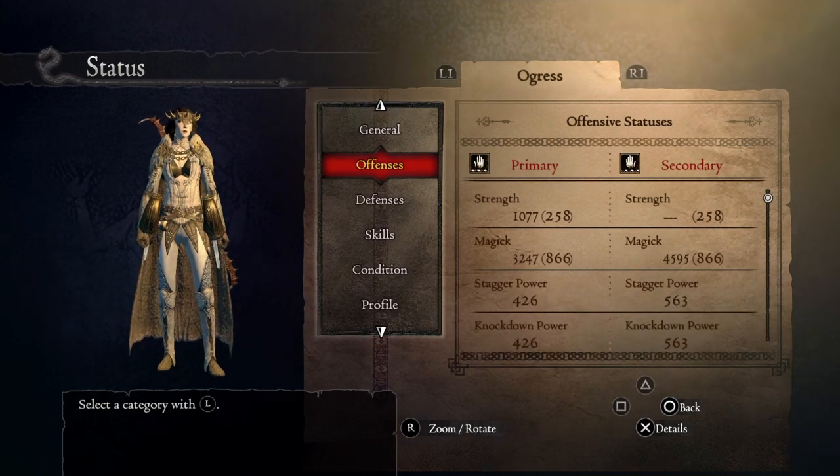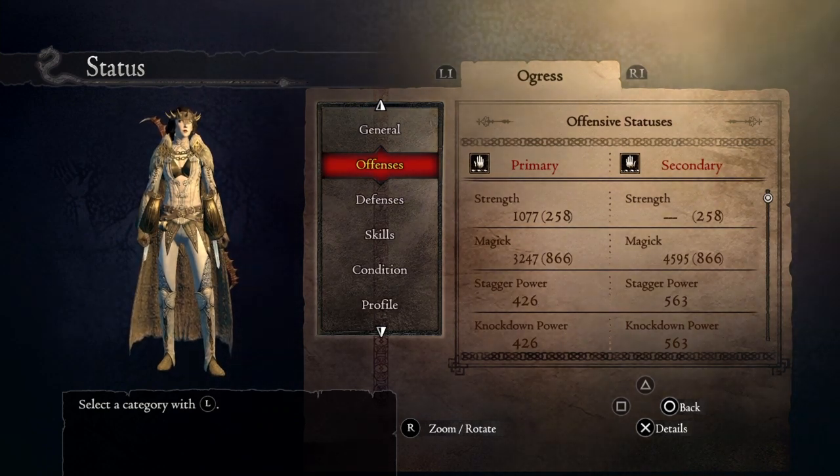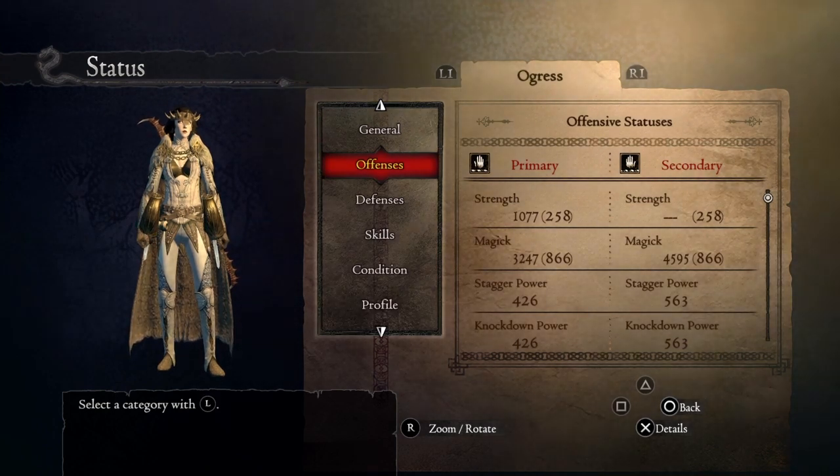We got 4595 magic with a base magic of 866. In order to get 866 base magic, you must choose a mage as a starting class and then level up all the way to level 10, and once you hit level 10 you should change to sorcerer and then level up all the way to 200 as a sorcerer. Then you're gonna get 866 magic.